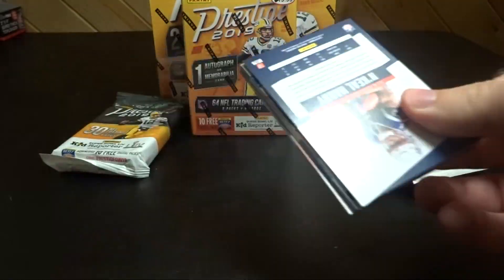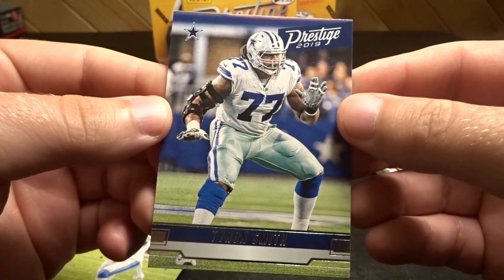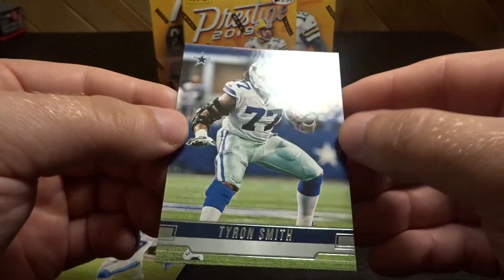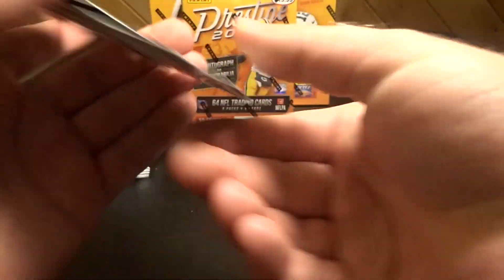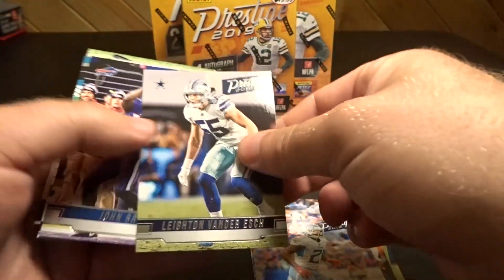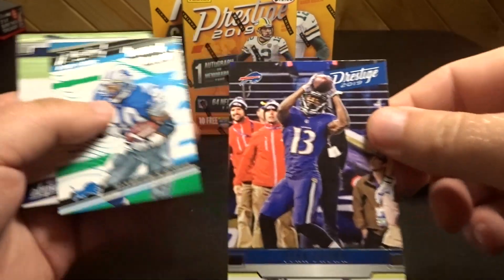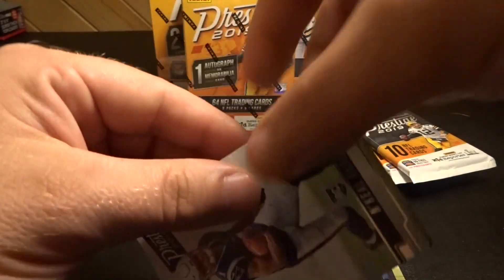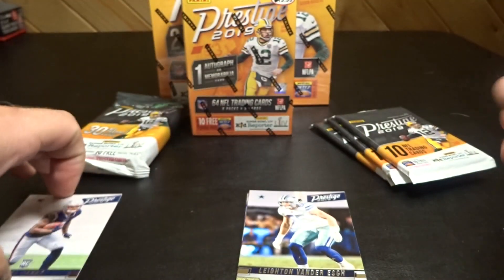All right, so Tyron Smith — this is pretty much what the base setup looks like. Darius Slay, Keenan Allen, Mitch Trubisky, Aaron Donald, Malcolm Butler, Leighton Van Der Esch. We have John Brown but he's in his Ravens uni — the Bills signed him this year. And we got a Barry Sanders banner seasons, then a N'Keal Harry rookie.